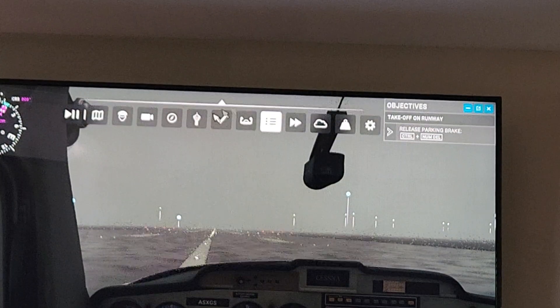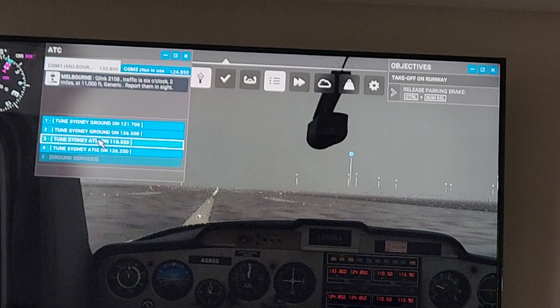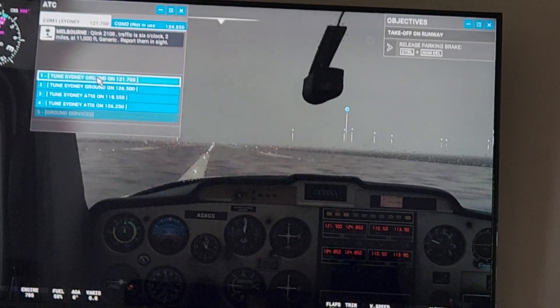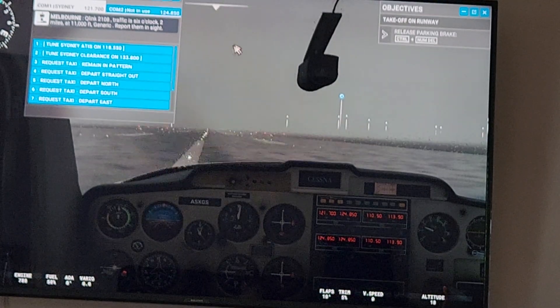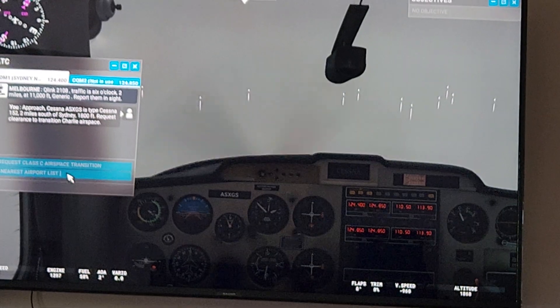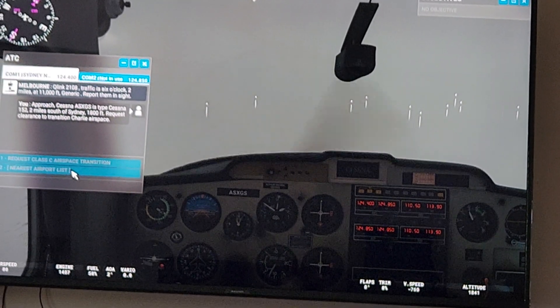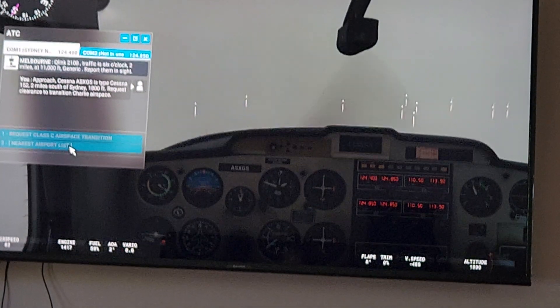Go to Control and then you can choose Sydney Ground. Once you take off, you can choose where you want to land. When you're ready, you can click 'Nearest Airport List' — though it can take a while because they talk a lot, which I don't like.